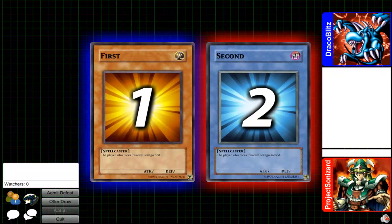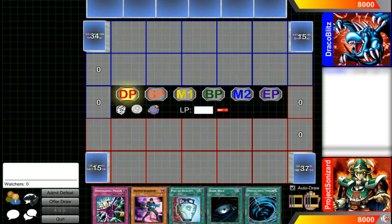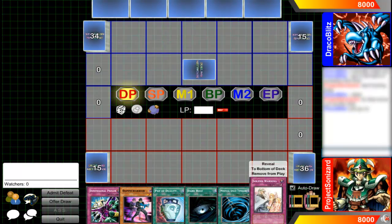Hey everybody, Project Sonsor here bringing you my third Dueling Network duel. Today we're doing a duel with a nice guy and a friend of mine named Chill Arrow. Chill Arrow on Dueling Network is named Dracoblitz for some reason, but anyways this is a duel between me and him.